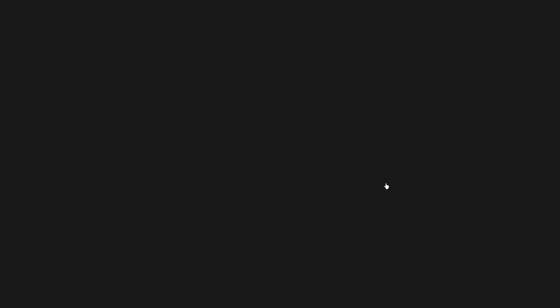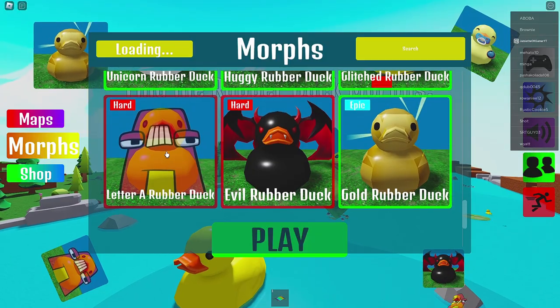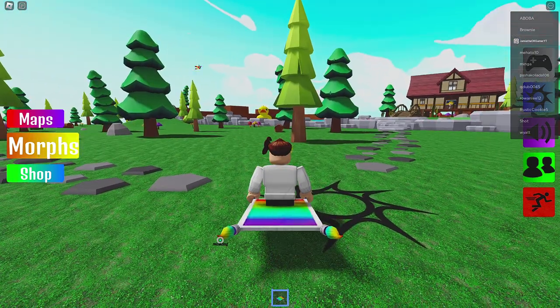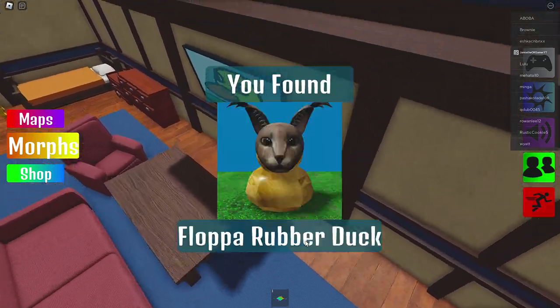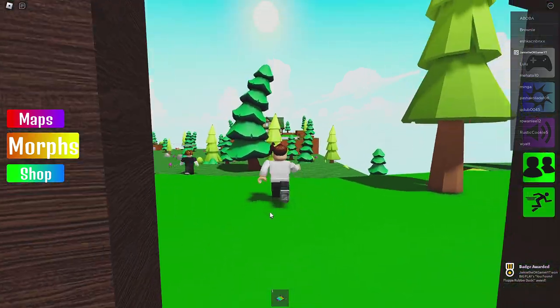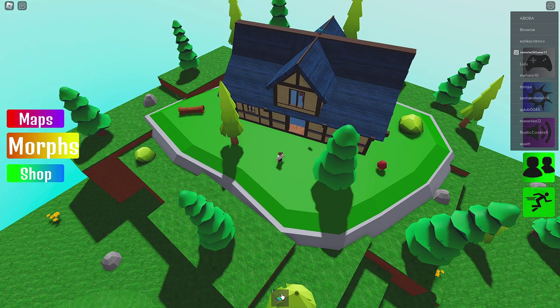I'm missing Transparent Rubber Duck, Floppa, Zombie, Evil Letter — something red. Wait, is that Floppa right there? Oh my — how did I not see you before? So it's in this house here. I don't know how I didn't see that — it's in this one with Huggy on top of the roof.